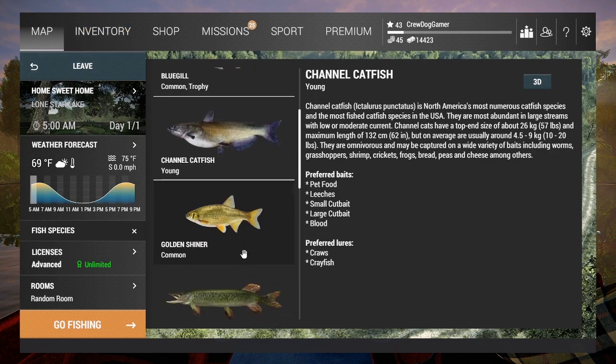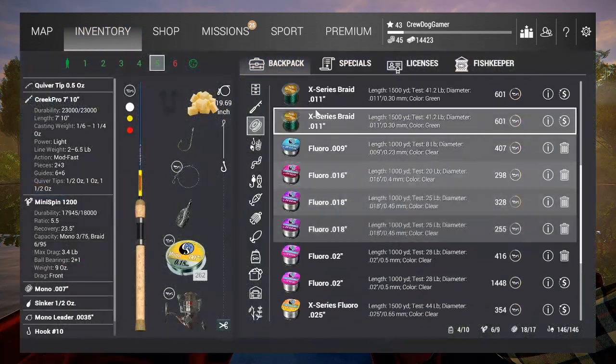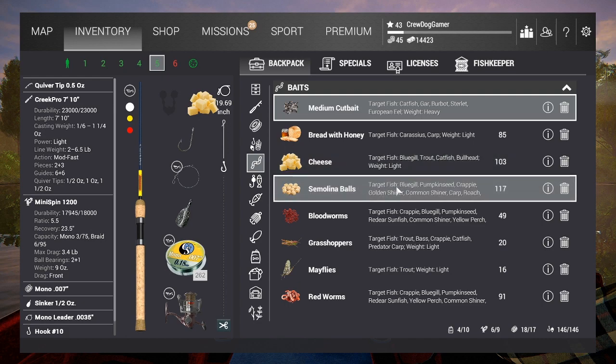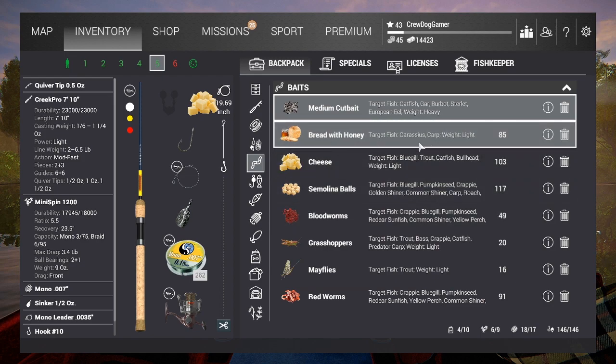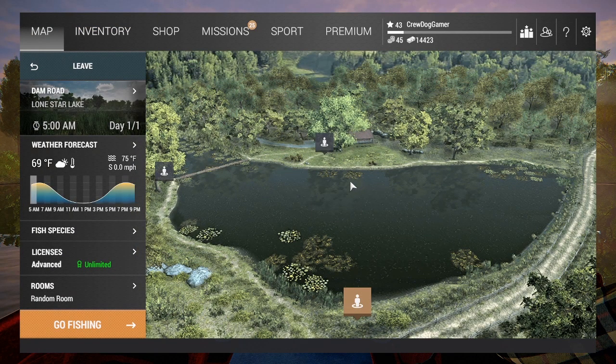Channel catfish are a pretty good source — they like cheese, corn, and other stuff. They're omnivorous; they'll eat whatever. Smallmouth buffalo are going to be looking for semolina balls, corn, mayflies, blood worms — corn is affordable and I'd suggest it, but we'll use cheese for now. Grasshoppers, mayflies, blood worms are all baits for these as well. Red worm with honey is level six bait — a little out of scope for now. We've got a big hole right out here in the middle of the lake.